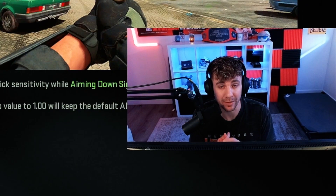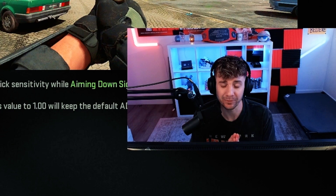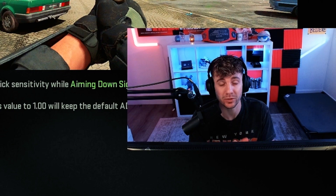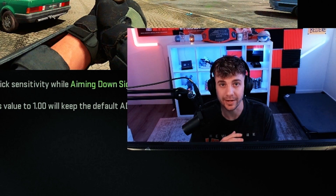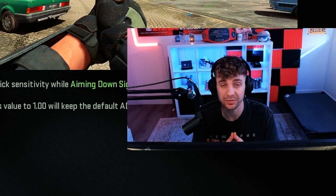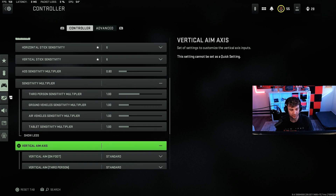Right now I'm playing 6/6 sensitivity with a 0.8 multiplier. If you do 6 times 0.8 it's around 4.8, which rounds up to about 5 sensitivity when aimed down sight. I've been liking it for this game a lot considering there's not a lot of fast moving and sliding. I don't think you need to play on a crazier sense. I played on a much faster sense in Warzone, but right now I'm liking this sensitivity a lot.